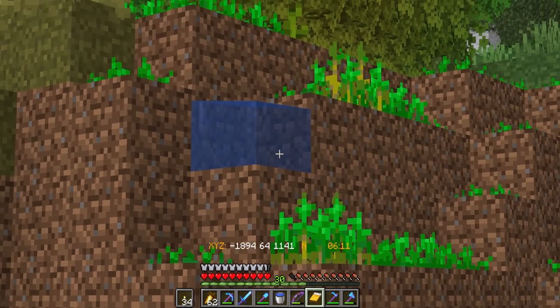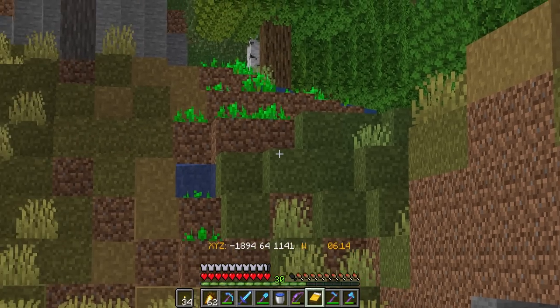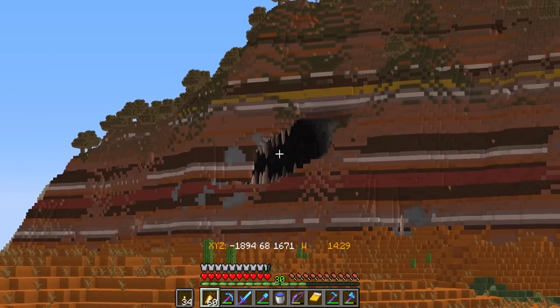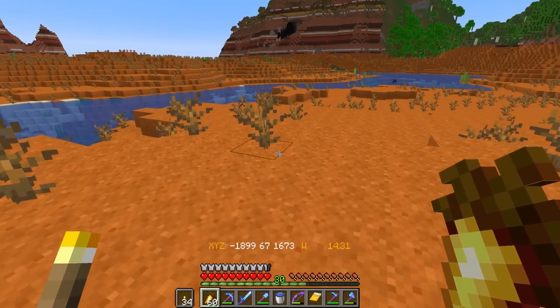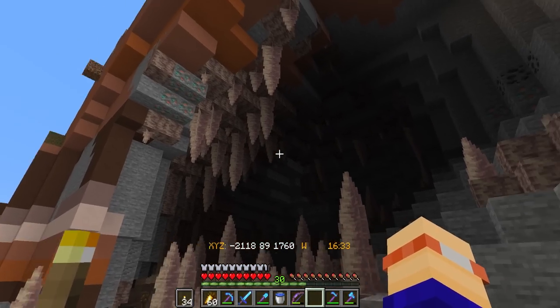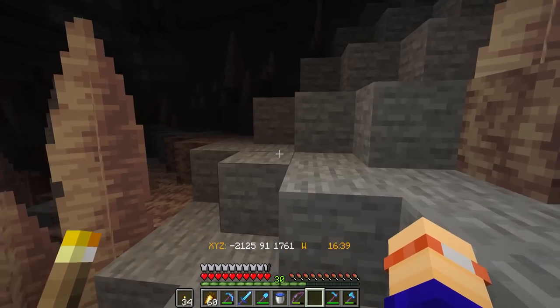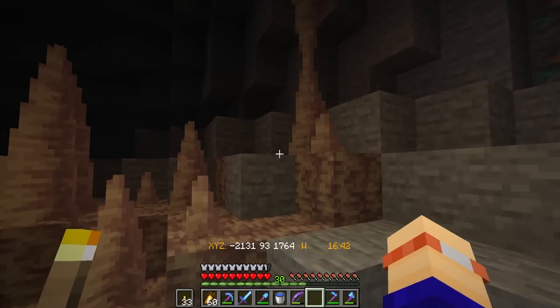On my travels, I've discovered a village that seems to have some magic water. Impressive. In the distance, I can see some dripstone — that's what we're looking for. Here we are, and there seems to be plenty of the stuff. I will mine a fair chunk of this up and we can also set up a bit of a farm when we get back.